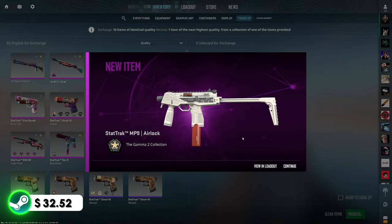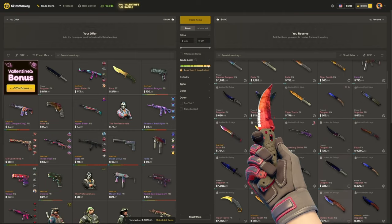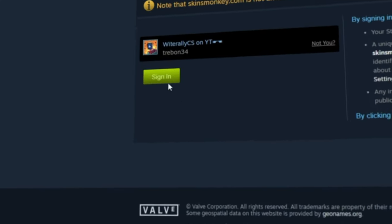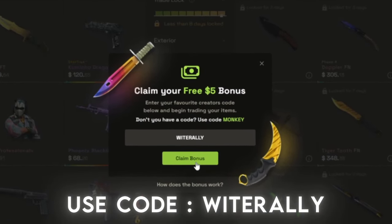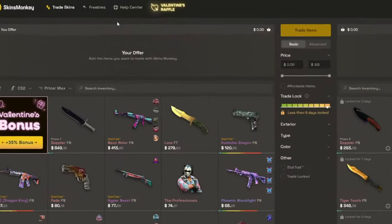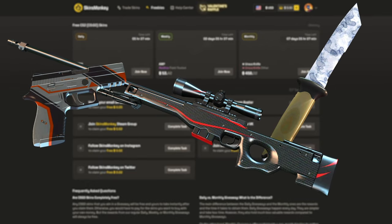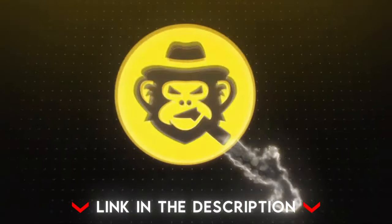Today's video is sponsored by SkinsMonkey. SkinsMonkey is an automated trading bot site that allows you to quickly and easily exchange your skins at a fair price. Simply log in through Steam, add your trade URL, and you're good to go. If you use my code, you'll get up to $5 completely free on your first trade and a permanent 35% deposit bonus any time you add balance. Under the freebies tab, SkinsMonkey is always running daily, weekly, and monthly giveaways, so even if you don't have any skins, SkinsMonkey is the website for you. The link is in the description below.